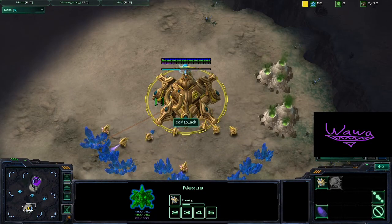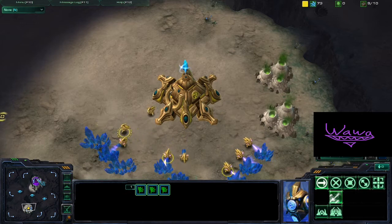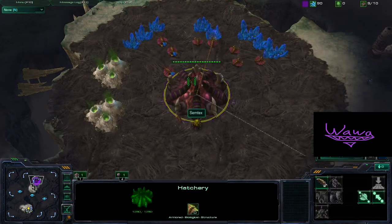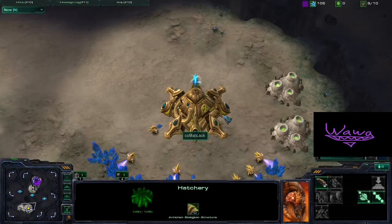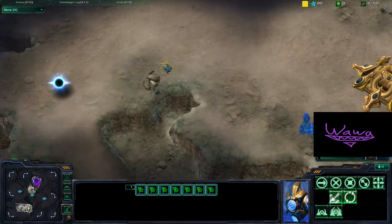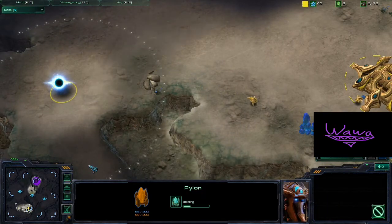It will be a Protoss vs Zerg match today. Semtex here is going to be our purple Zerg, and Kalma Black will be our yellow Protoss, as we see that pylon going down at the nine o'clock spot.